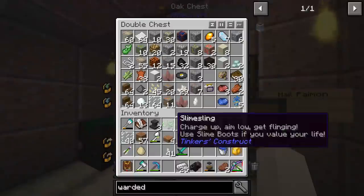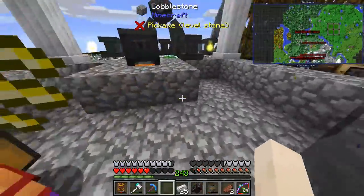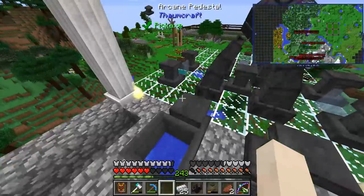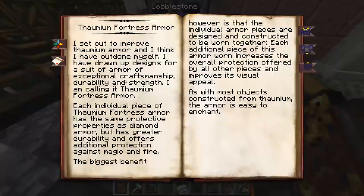What's the set bonus though? I don't know, plus one to nerdiness. There's no boots for this set — you'd know if you read the book. Alright, here we go, everybody's favorite part of Minecraft. Each individual piece of Thomium Fortress armor has the same protective properties as diamond armor but has greater durability and offers protection against magic and fire. The biggest benefit is that individual armor pieces are designed to be worn together — each additional piece increases the overall protection offered by all other pieces and improves visual appeal. As with most objects constructed from Thomium, the armor is easy to enchant.